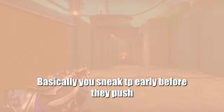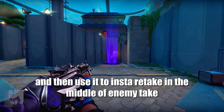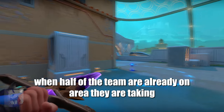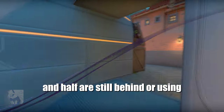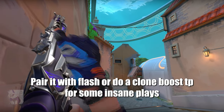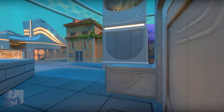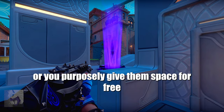I call this an anti-aggro play. Basically you sneak a tp early before they push, and then use it to instantly retake in the middle of the enemy take. It works insanely well when you feel the timing when half of the team is already on the area they are taking and half are still behind or using utility like a drone, geek old, or phoenix ult. Carry it with a flash or do a clone boost tp for some insane plays. Use it when they have a fast round or you purposely give them space for free.